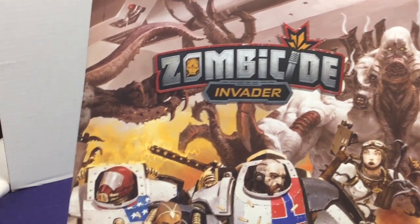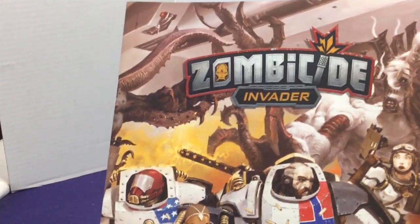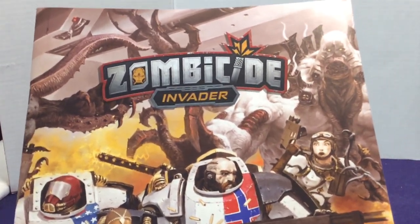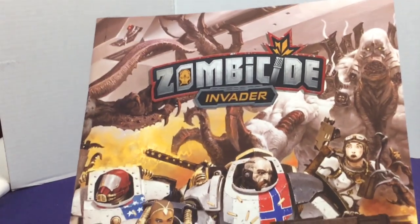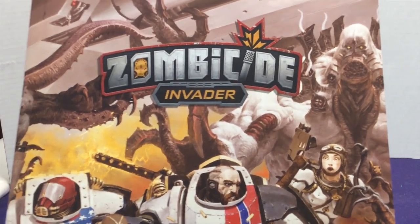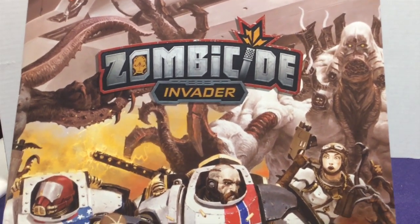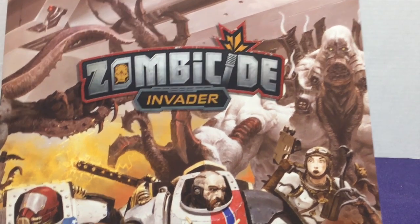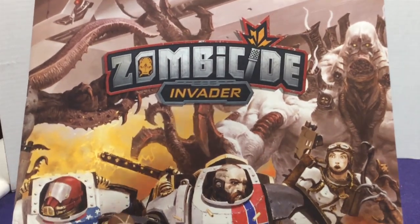Hey everyone, it's Jason. Welcome back to Zombicide Invader Part 2. If you missed Part 1, we went through the entire rulebook covering the basics of Zombicide, what the new stuff Invader includes, the different types of soldiers and civilians, fighting aliens called Xenos that function like zombie aliens, concentrated attacks, different weapons, and all the other stuff. If you haven't checked it out, go ahead and check out Part 1.